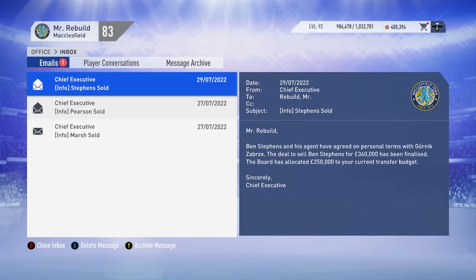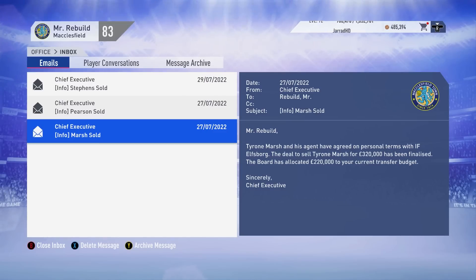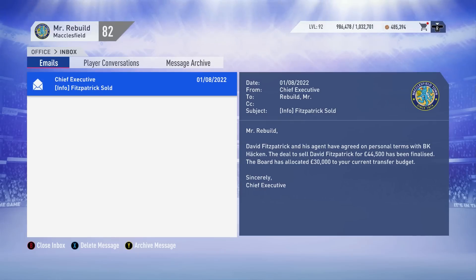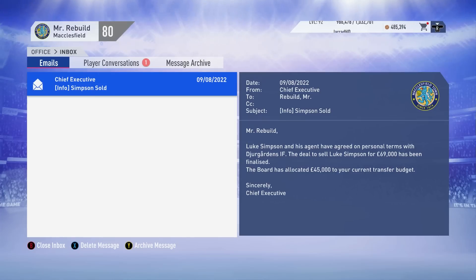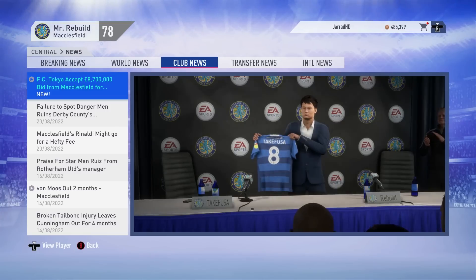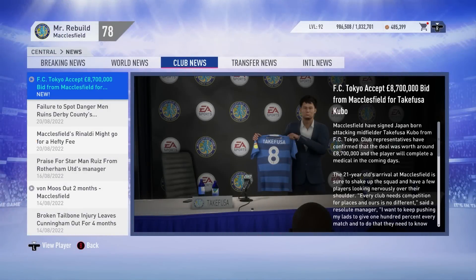Three more player departures — completely cleaning out older players. Ben Stevens sold to Gornik Zabrze for £360,000, James Pearson to Kilmarnock for £200,000, and Tyrone Marsh off to Elfsborg for £320,000. And we have sold David Fitzpatrick for £44,500,000 — rebuild saved. Harry Smith sold as well, and Luke Simpson for £69,000. We have stretched the budget to bring in Takafusa Kubo from FC Tokyo for £8.7 million. Probably our most active transfer window yet — we brought in Kubo and sold a whole variety of players.